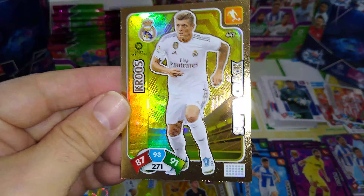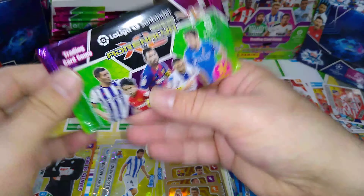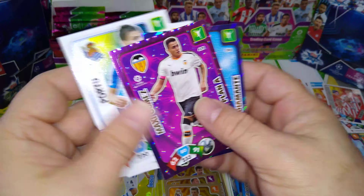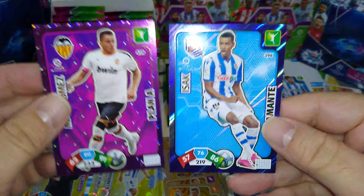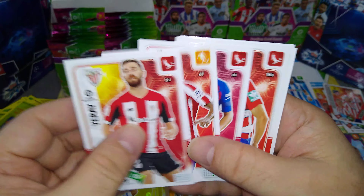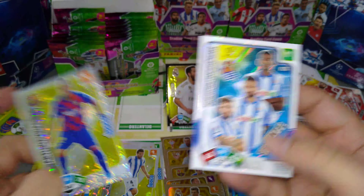Super crack Tony Cruz — very nice, look at that. Vanega, Celicent, Adores again. We got Maxi Gomez Plan A, Diamante Isaac — the Swedish young kid now at Sociedad. Here's Athletic Bilbao, Barcelona and Atletico Madrid in one packet. Arturo Vidal Idolo, and a triple for Real Sociedad.